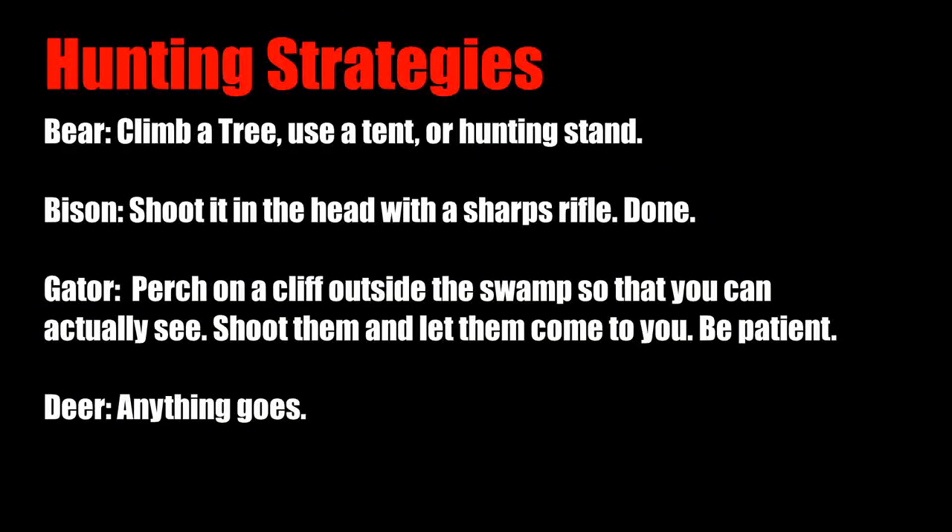These are general hunting strategies for each animal. Bear: climb a tree, use a tent, or use a hunting stand. Bison: shoot it in the head with a Sharps rifle. Gator: perch on a cliff outside the swamp so you can actually see — shoot them and let them come to you, be patient. Deer: anything goes.